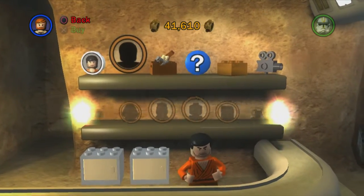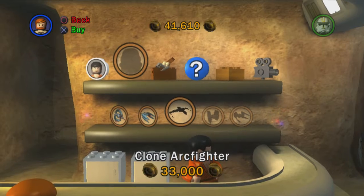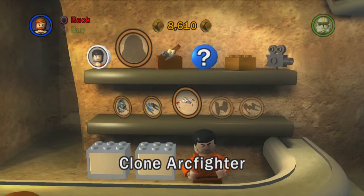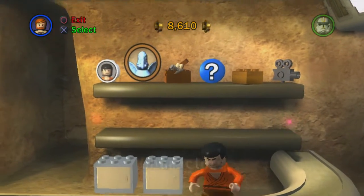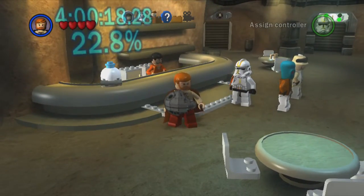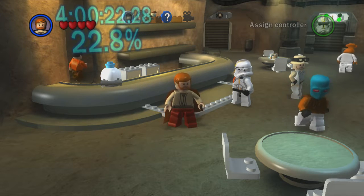We're going to have to save up our studs a bit to buy more characters. There is a Clone Arc Fighter available, so let's grab that one and add it to our list. Grievous and Dooku we'll have to save up for — that's not a problem. We are now up to 22.8% complete, nearly a quarter of the way through the game!